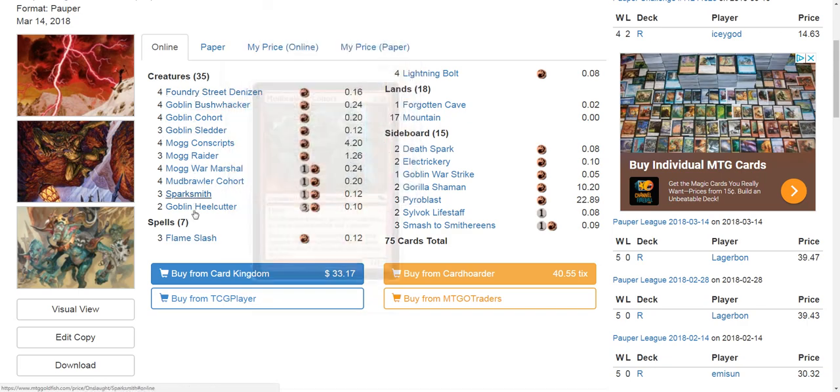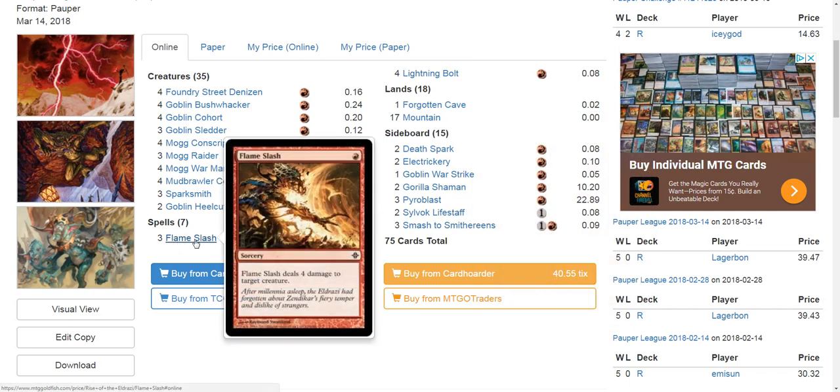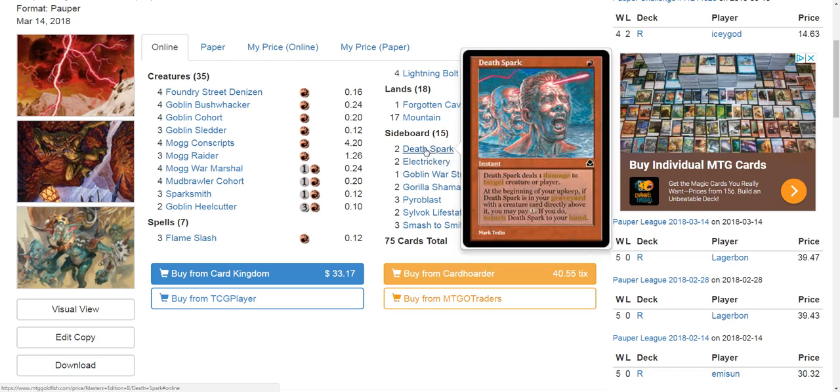If you're able to get in a little bit of aggression, utilize Mogg Raider and Goblin Sledder to pump up your Goblins, and have burn to finish — I like having at least one copy of Fireblast, which is a six-cost spell you can cast by sacrificing two mountains as an alternative cost to deal four damage to target creature or player. At a bare minimum I would drop at least one Flameslash for a Fireblast. I think Sparksmith is really good right now so I'd want four copies in the main, three Electriceries in the side, and one or two Death Sparks in the main with a couple on the sideboard.